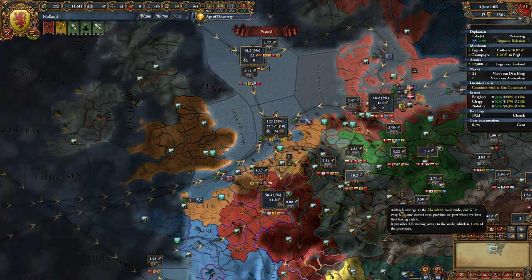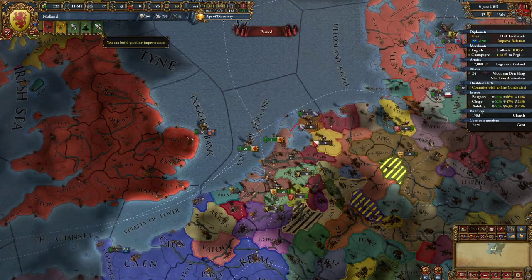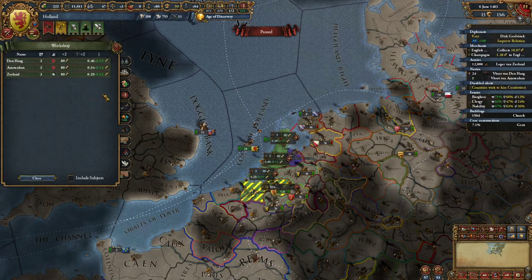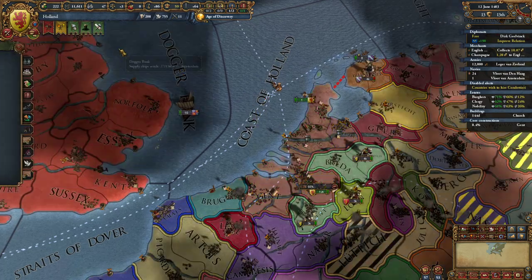I wanted to look in the missions here and take a look at what we need. Unite the Lowlands - oh, that's annoying, we need this one. The rewards for these missions suck. I'm kind of frustrated with the mission trees here - I really like England's mission tree because usually the way it works is you take some provinces and gain free claims on other provinces. So I may just completely ignore these missions and take what I want. Some of these are not super well designed. I don't like the rewards and I don't like them pigeonholing me into taking provinces I don't want.